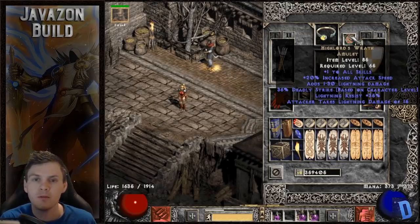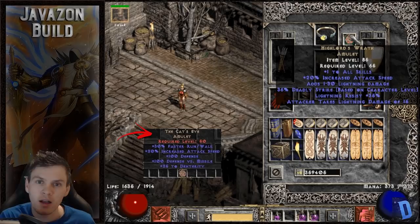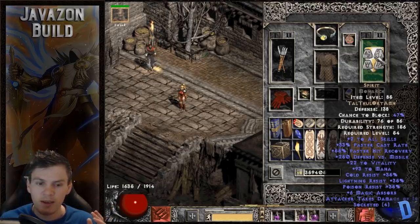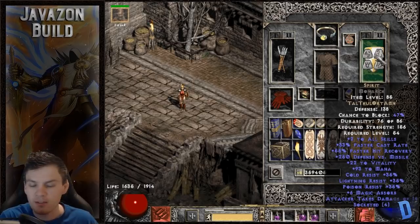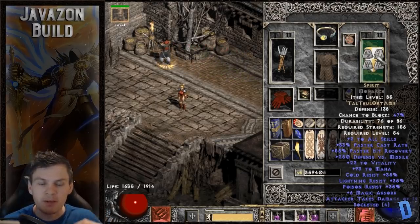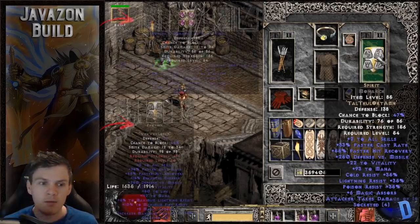For the amulet I like Highlord's Wrath for its 20% Increased Attack Speed, one to all skills, and 35 to all lightning resistance. An alternative is Cat's Eye for the run/walk and IAS, though it lacks the skill bonus and lightning res. For the shield I'm using Spirit in a Monarch — two to all skills, 33% FCR, which helps reach 69 FCR. This single item alone also hits the 52% FHR breakpoint, plus it provides vitality, mana, and all resistances except fire.